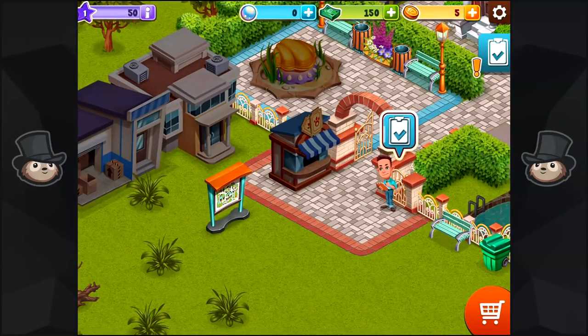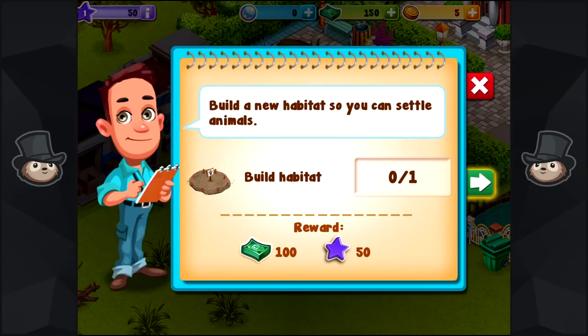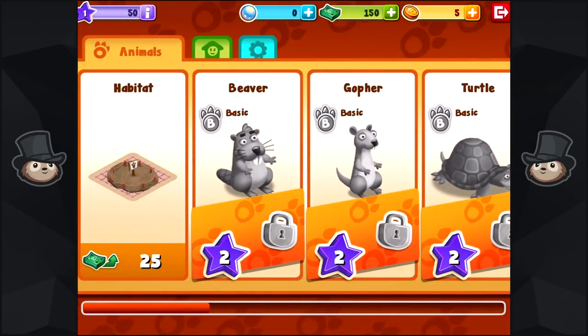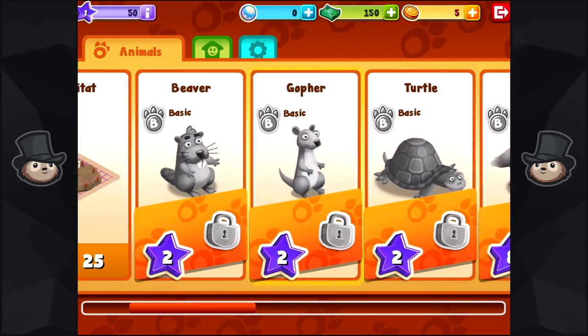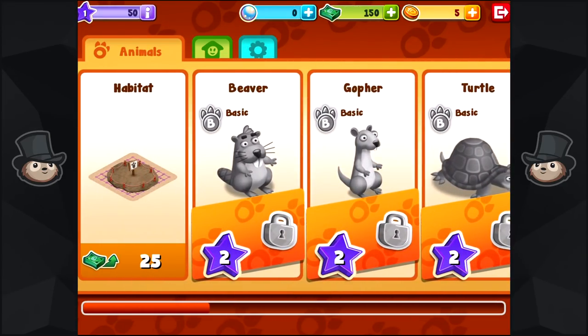So, brand new zoo — we're going to talk to a large head man over here. Build a new habitat so you can settle animals. Okay, I can do that. I've been doing that my whole life. Don't know what that means but we're going to... Oh my god, there's beavers. How many comments did I just get about the gaming beaver? We've got beavers, we've got gophers. These are our starter basic animals.